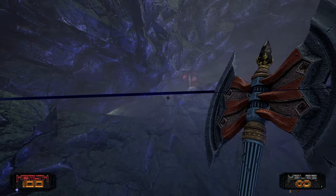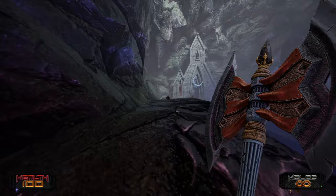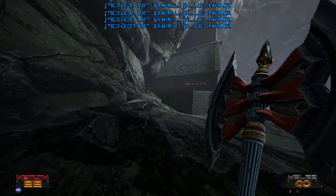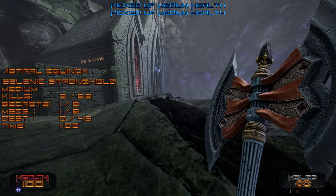One of the cool things about Heretic and Hexen was being able to use medieval-type weaponry and spells in a shooter — axes, swords, maces — and have them work in that wild direction. I also love the way this looks. Blue mana, and red orbs for health. Press Tab to see level stats — kills and secrets.